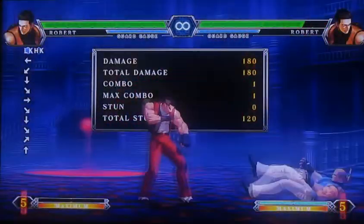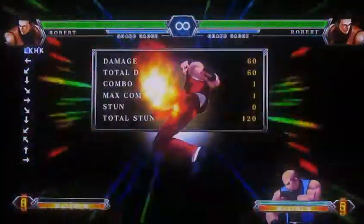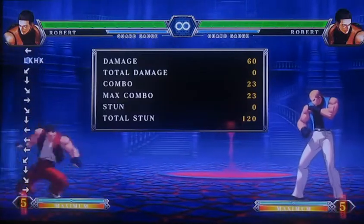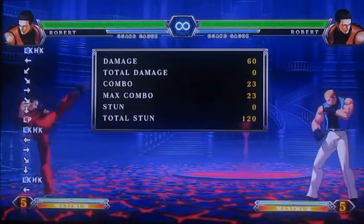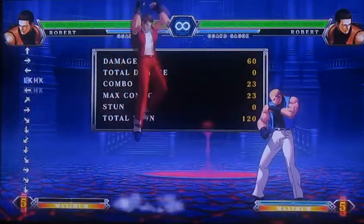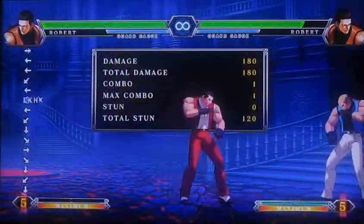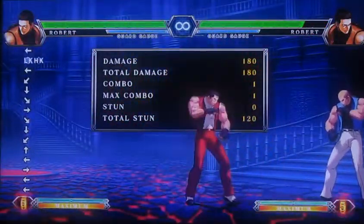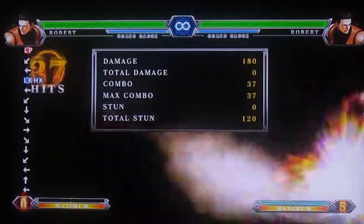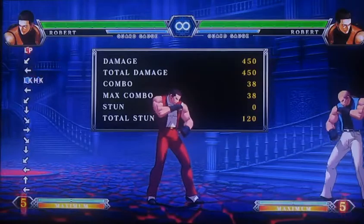I also forgot to cover his Neomax. The Neomax is invincible on wake-up and you can also do it in the air. It does not track, so you can't use it from full screen like some others. If you block it, you're mostly safe. A neat little trick is that in some combos you can get the damage without going into the full Neomax animation, leaving you with the ability to continue the combo.